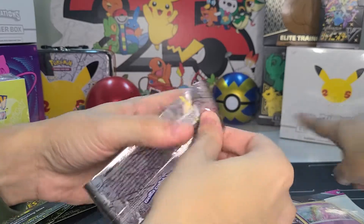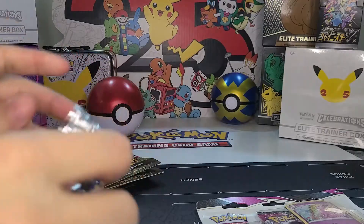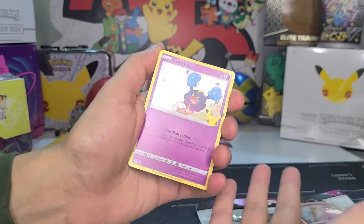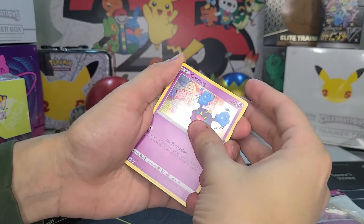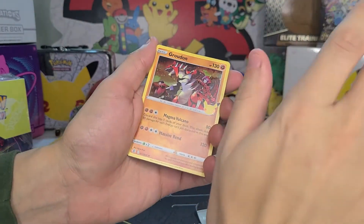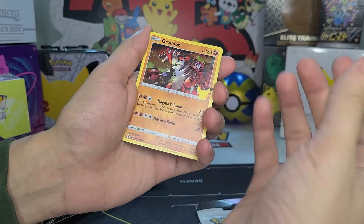Let's start with Celebrations. There's also a Celebrations pack in the trainer box over there that I haven't opened yet. These packs only have four cards in them — horrible! Well, that's why it's rare. We got a Cosmog, a Lugia, a Groudon. The good cards could be the third or the fourth — let's see.